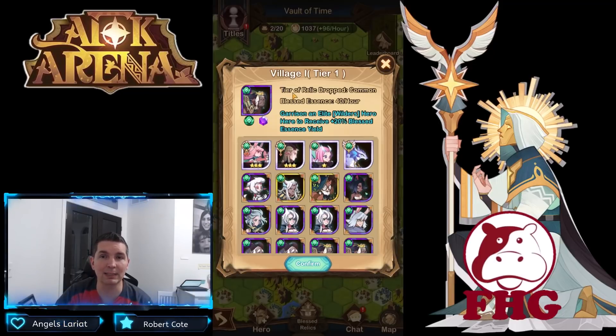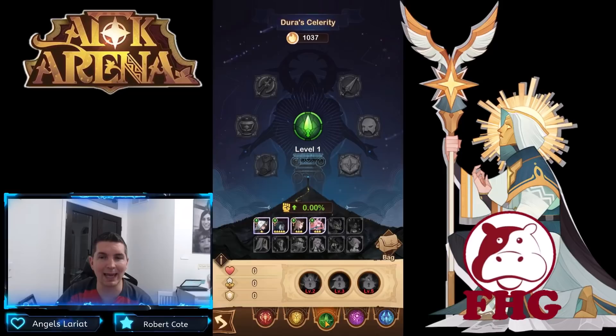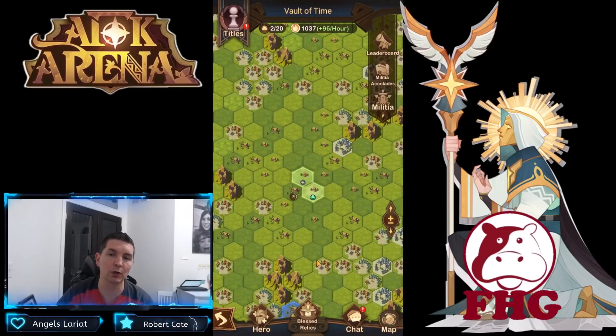When you cultivate a town it gives essence, and higher tiers can drop common relics every time you claim them — they're on a timer. When you collect them you'll get relics. As you progress, relics get more expensive, requiring more essence, but having those relics to build up makes the transition much smoother overall.